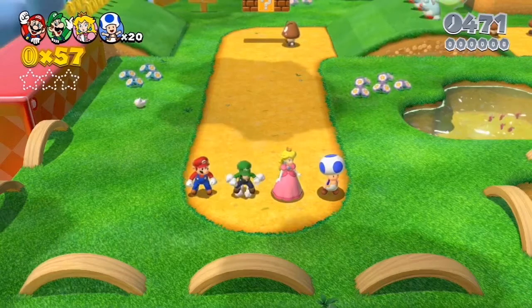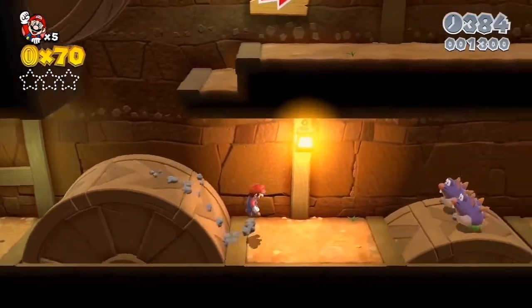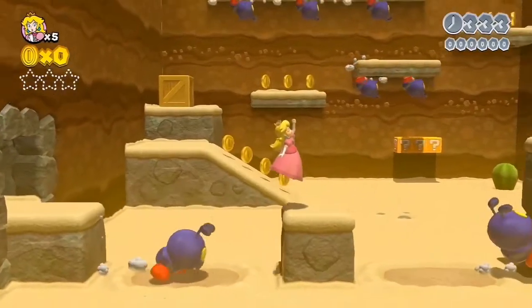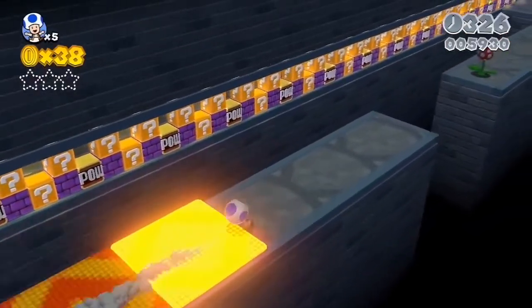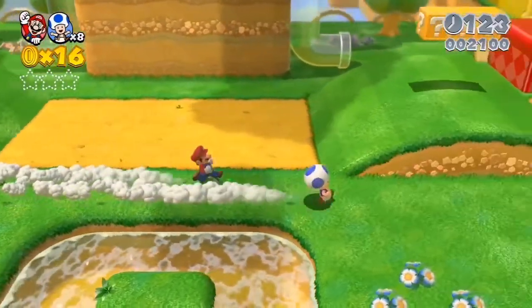There are four playable characters this time: Mario, Luigi, Princess Peach, and Toad. Mario is the well-rounded character you would expect. Luigi, as usual, can jump a bit higher. Princess Peach has the ability to float in mid-air — she's great for beginners because she probably won't fall into pits too easily. Toad is, in a sense, for the expert players. I say this because he's the fastest. In recent 3D Mario games, a part of the fun has been trying to see how fast you can clear a course, and I think people will want to challenge themselves to clear a stage with the fastest time using Toad.